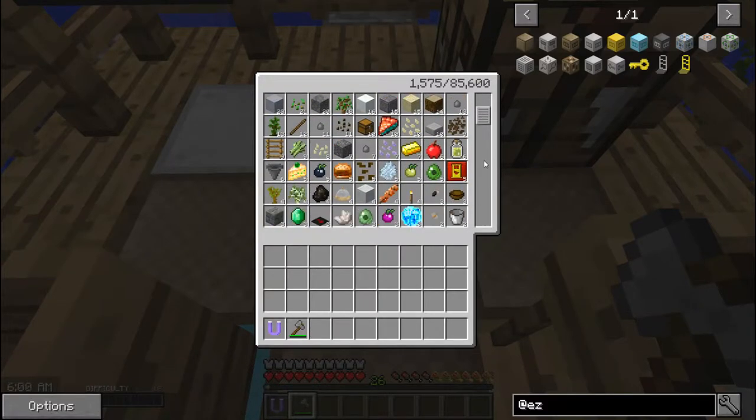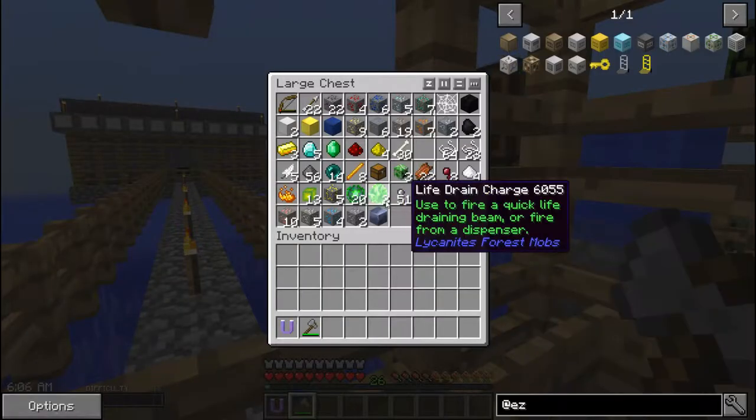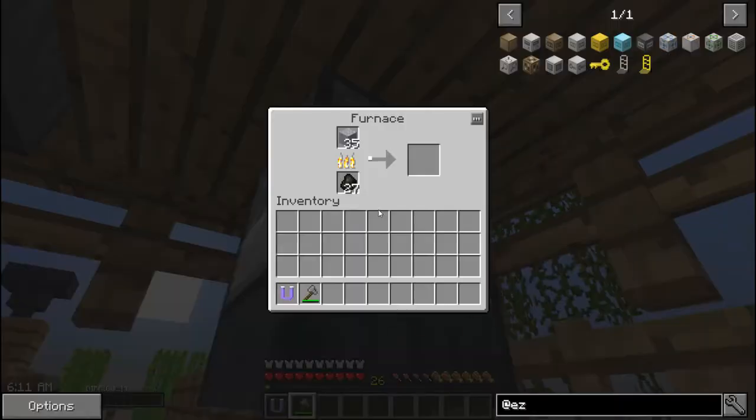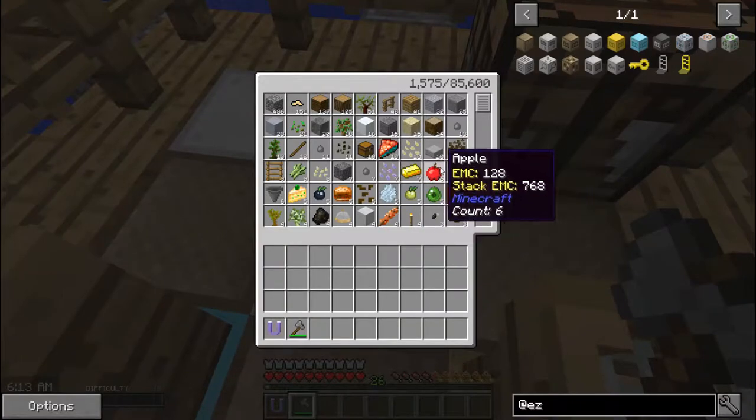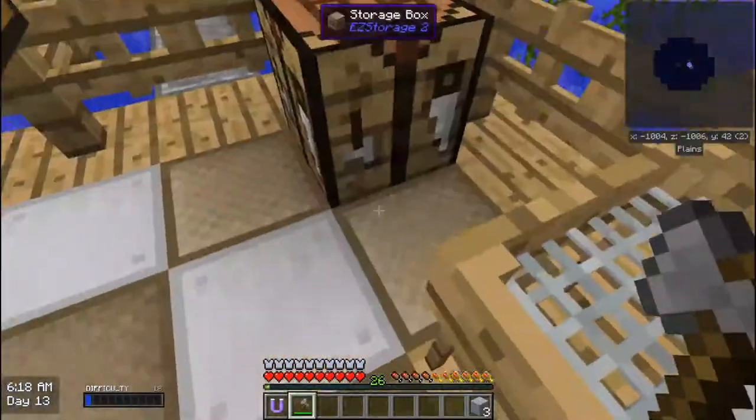Having to search in this by looking down and checking the names is kind of difficult. That's probably one of the first things we're going to make — I have two iron here and 19 iron ore. Let me check on the grout and grab the rest.